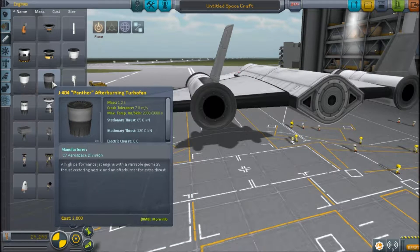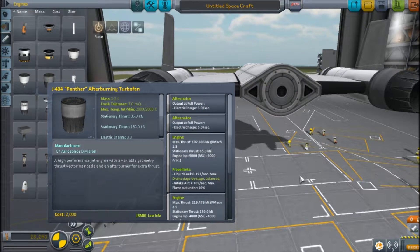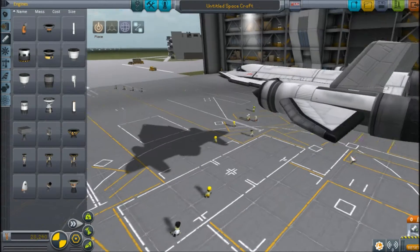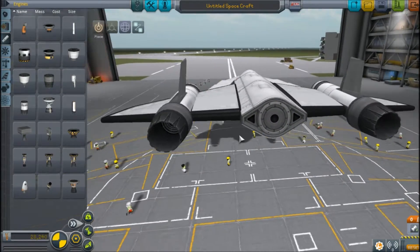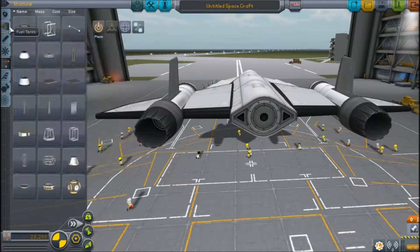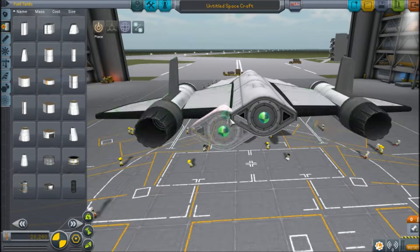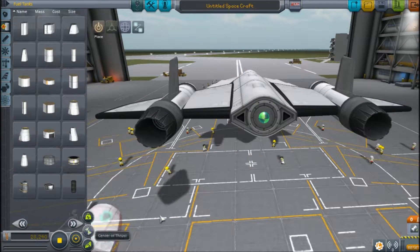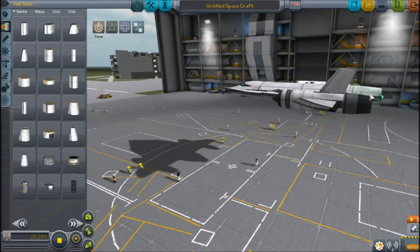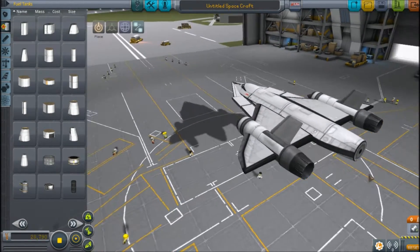Engine of my choice would be Panther - wait, this one that can switch modes. Yes, okay, cool. This can go really fast if you want to toggle it. And I need a thing that can connect to an engine like this, I think. I need to pull this back - there we go, cool. Looks, yeah, that's how it works.